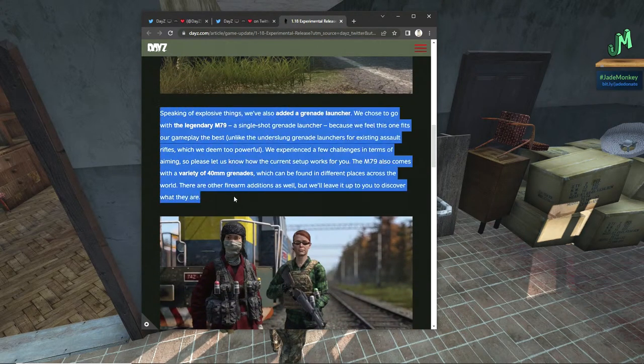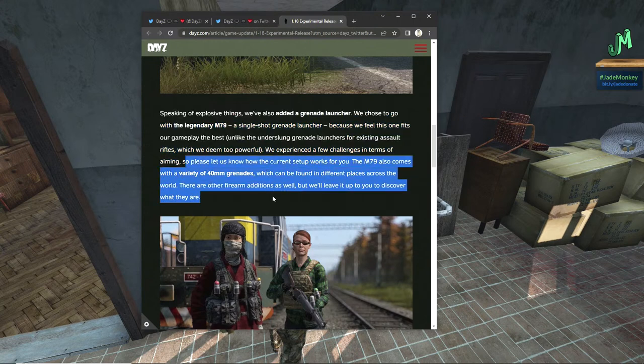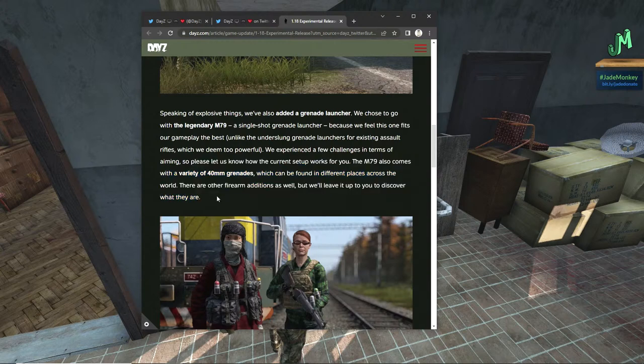Speaking of explosive things, we've also added a grenade launcher. We chose to go with the legendary M79, a single-shot grenade launcher, because we feel this one fits our gameplay the best. Unlike the under-slung grenade launchers for existing assault rifles, which we deem too powerful. We've experienced a few challenges in terms of aiming, so please let us know how the current setup works for you. The M79 also comes with a variety of 40mm grenades, which can also be found in different places across the world.